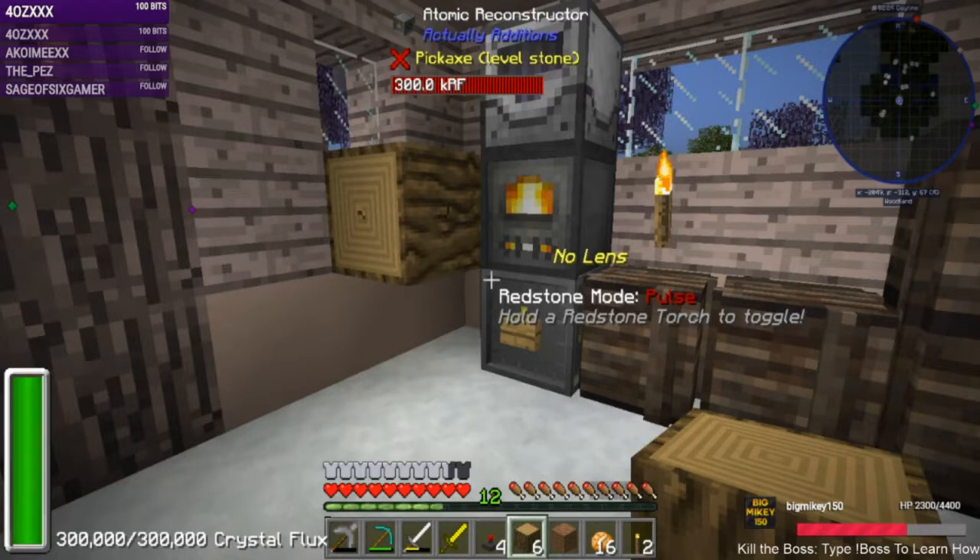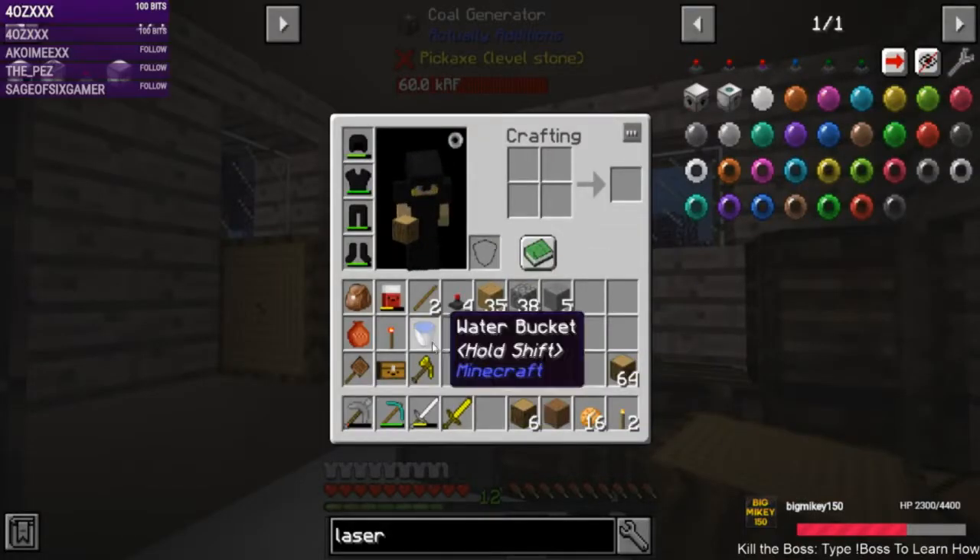We had to remove Minimoos for another reason too, so the fun ore generation in this pack now is Ore Sheep — we've got ore sheep that we can use for resource generation. Since we don't have Minimoos we don't need Foundry, so we removed Foundry since we won't have any liquid metals to deal with. Lots of changes.